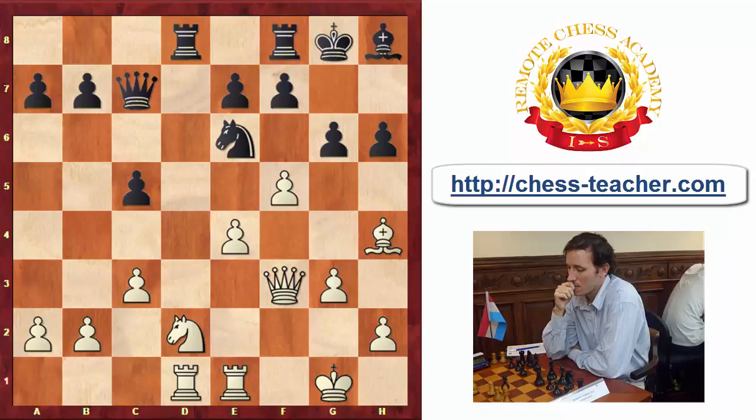But that instinct is basically wrong when you play chess — it's not a good instinct for chess. So we're going to check some positions, starting with easier positions and then more complicated ones. The first position is a game between Fan Belly and Peter Leko.